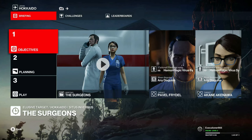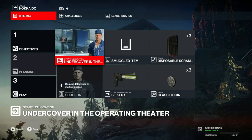What's up everyone? Today we have the first out of two elusive targets that were released in Hokkaido, the Surgeons. For this one we'll start out as the Surgeon in the hospital, bring a Seeker 1, some Coins, and Disposable Scramblers.